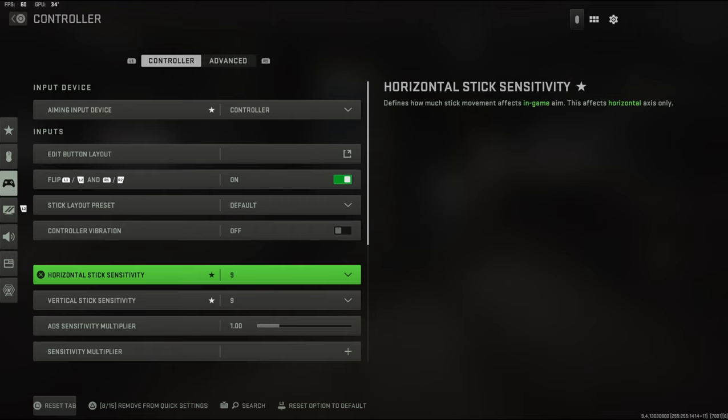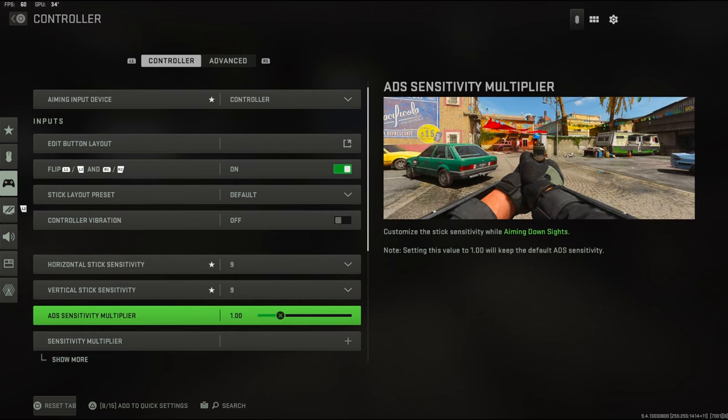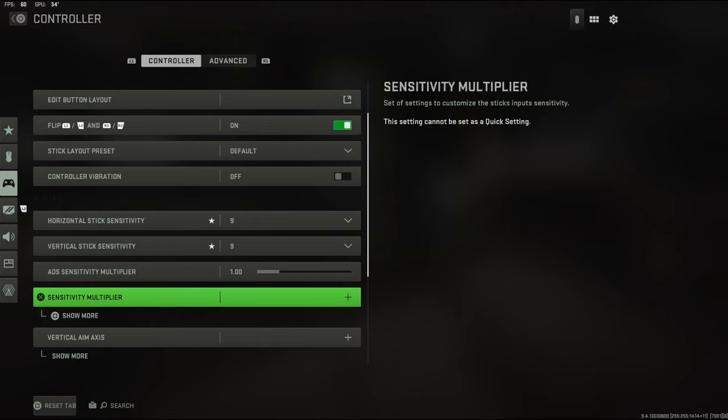My horizontal and vertical sensitivity will be 9.9. I figured out that it's really good from the beta. I haven't figured out the ADS sensitivity multiplier yet — I might go to 90, but for right now I have it on 1. I'll see what works whenever the multiplayer actually drops.